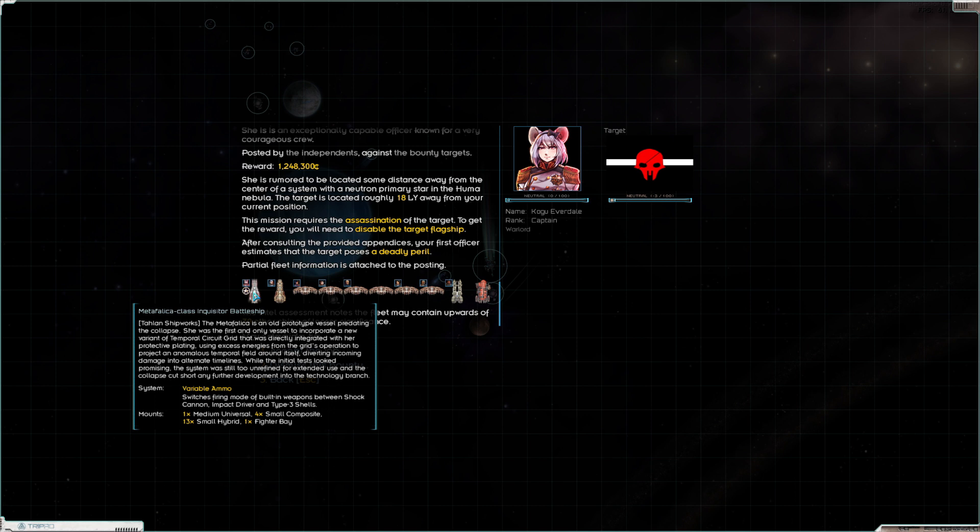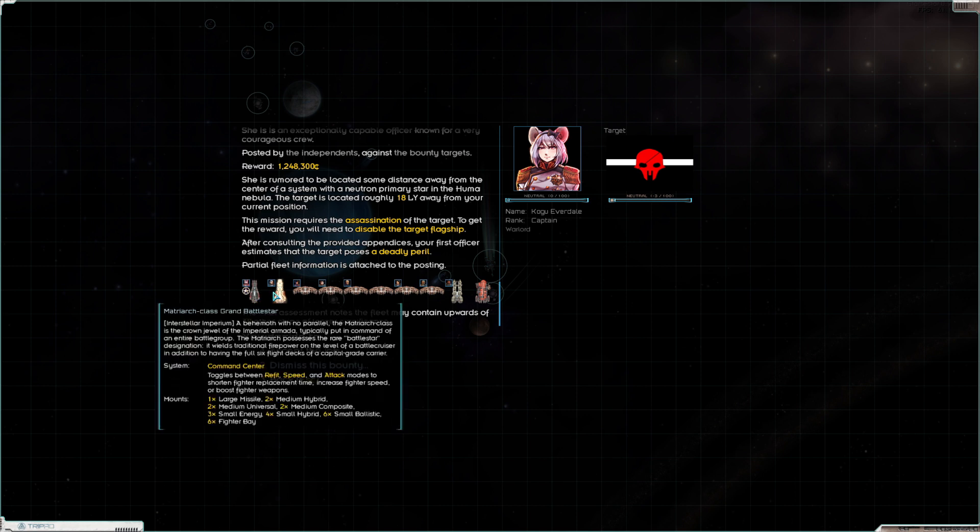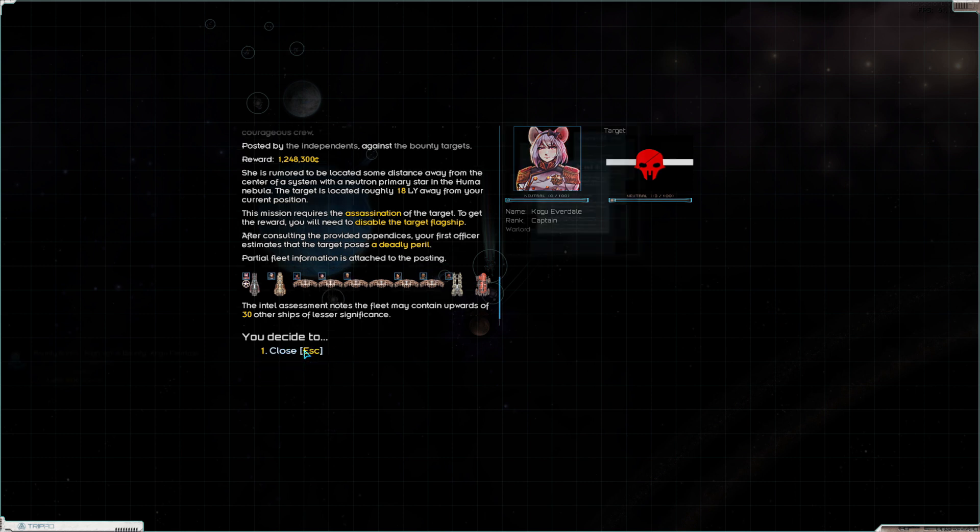This is a little tiny ship - an old prototype predating the collapse. Temporal circuit grid, shock cannon, impact driver, and three type-3 shells. It's a lot of small guns in this thing. But this guy - the grand battlestar - processing refit speed, attack modes, shortened fighter replacement time. Oh my goodness.